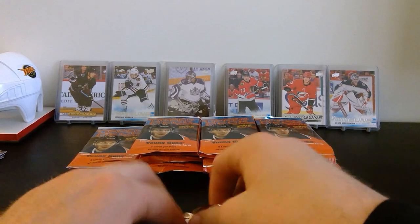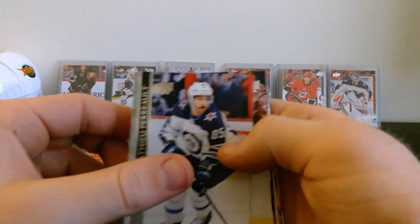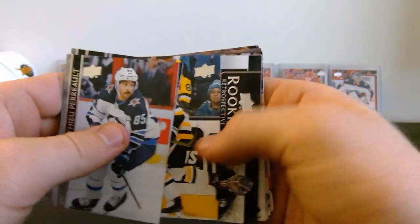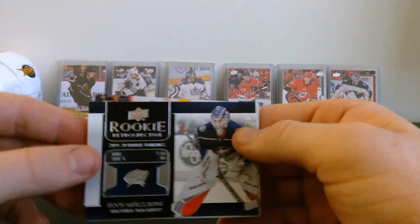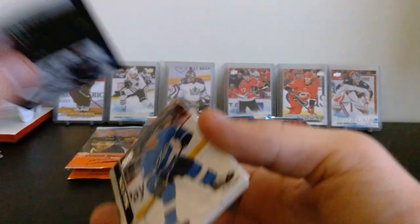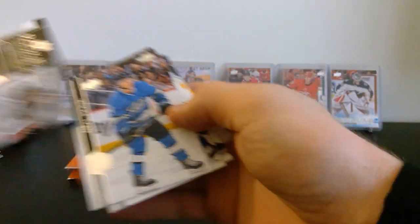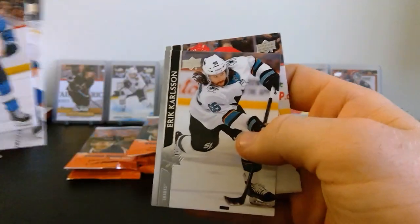Next pack - it's only the third pack so we'll try to get rolling. Matthew Perrault, Pavel Zacha, Jason Zucker, and a Rookie Retrospective - awesome! I love these new inserts. Elvis Merzlikens Rookie Retrospective - that's awesome! Sweet looking card there, not the jersey variant but still pretty awesome. Then we've got Neil Pionk, Jordan Eberle, Erik Karlsson, and Filip Hronek.